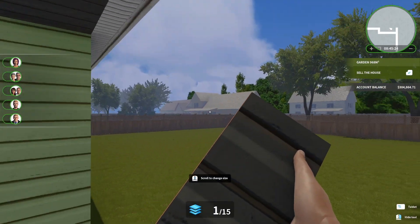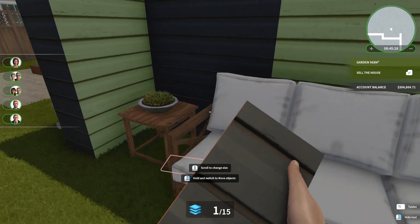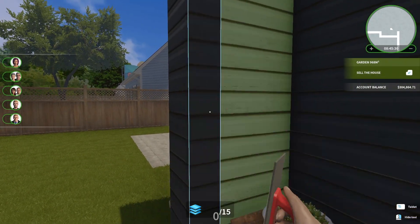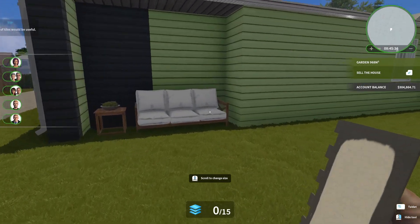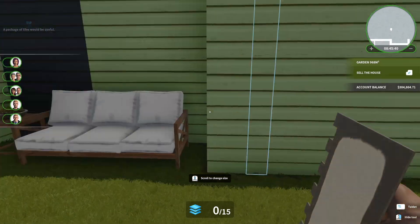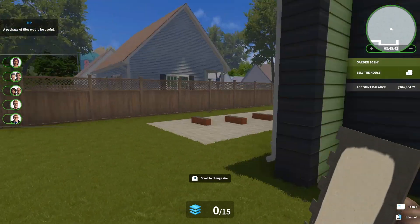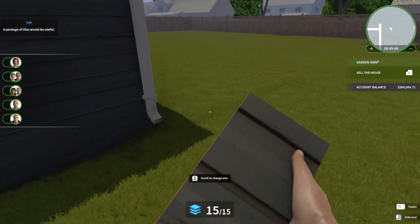Oh it worked! I placed these down too so that looks quite nice. We can have a look from a distance — look at that, it's a nice little area. We haven't done the garden yet of course, but that'll be here probably. A nice little place to sit outside, have a cup of tea, you know how it is.